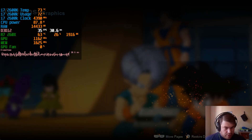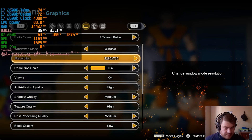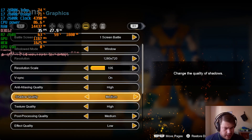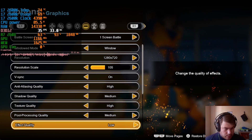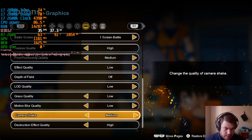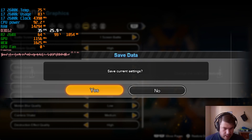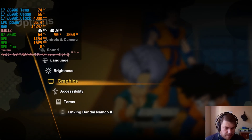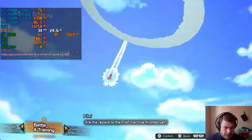Here we are in Sparking Zero's graphics settings. As you can see, I'm running slightly above 720p resolution at 105%, with high anti-aliasing, shadow quality on medium, texture quality on high, and post-processing on medium — a blend of low, medium, and high settings. I'm getting 30 fps. Without this INI fix I'd get the same frame rate but with super slowdown.